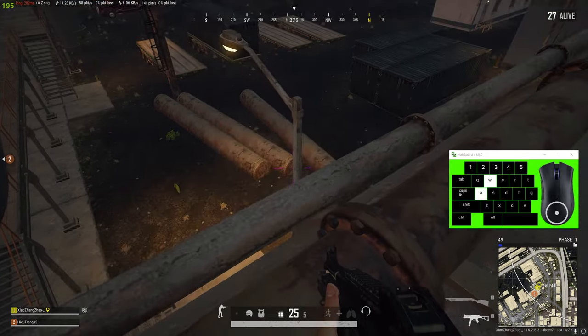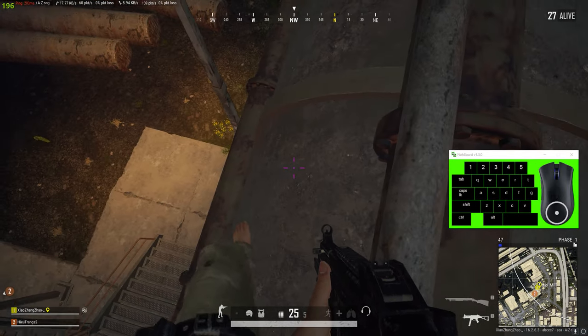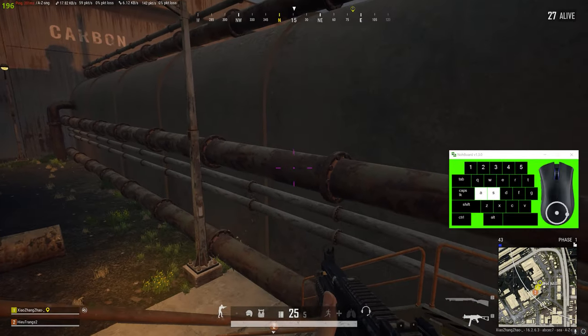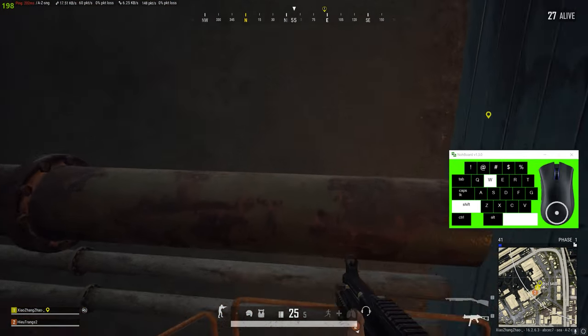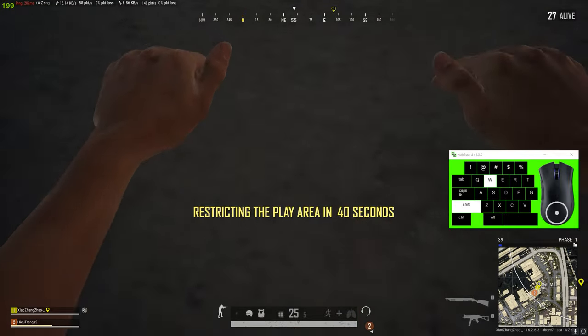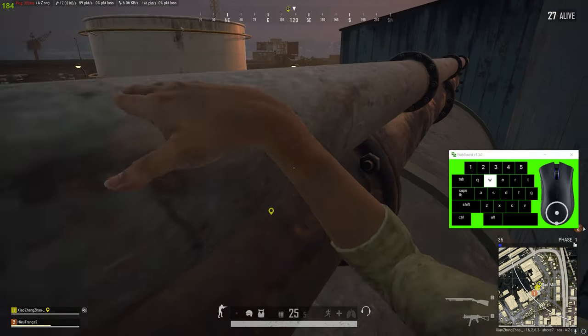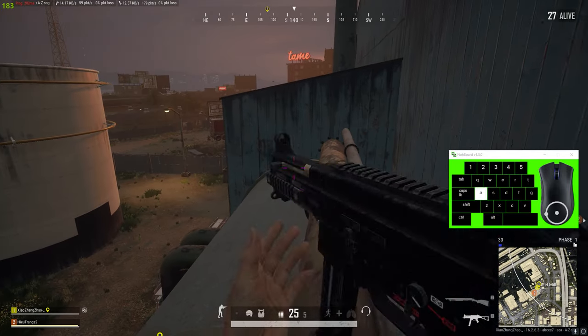If you're coming at it from the other side, climb up to these stairs, get a running jump so you can get on the pipe, then jump and vault up. Then you can do a regular vault onto this pipe here.